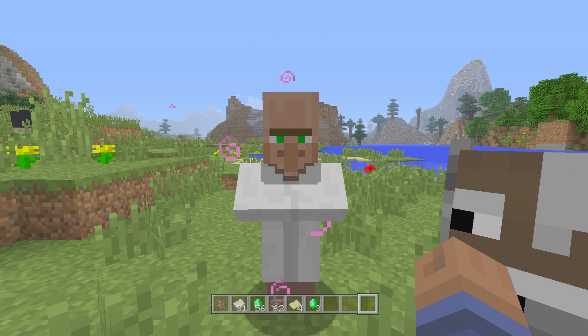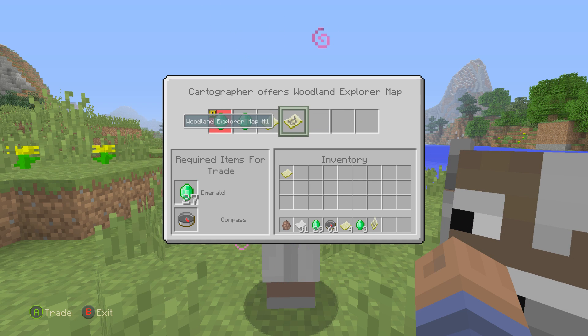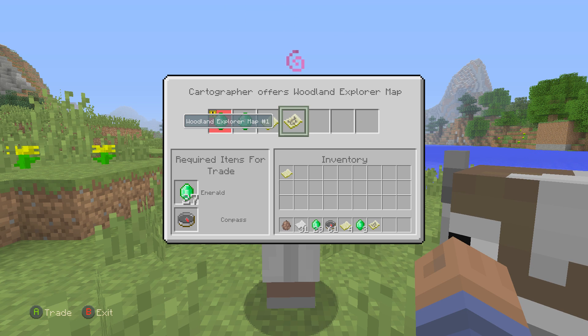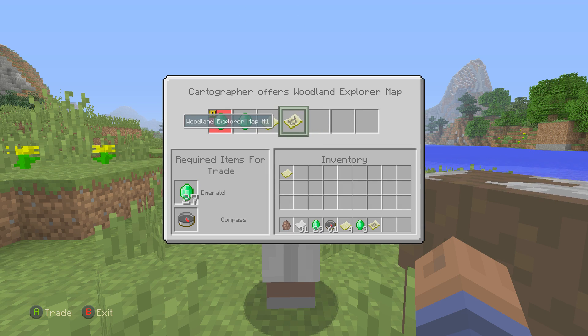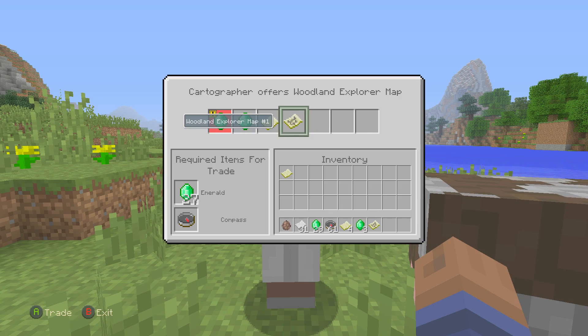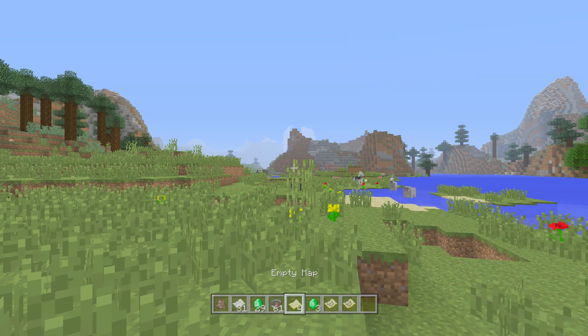Once you get to the map part, I traded about three times, and on the fourth try, there you have it — we get the Woodland Explorer Map. Just keep trading with the villager until you're able to get the maps, going in and back out until the trade levels unlock. Now you have the Woodland Explorer Map.